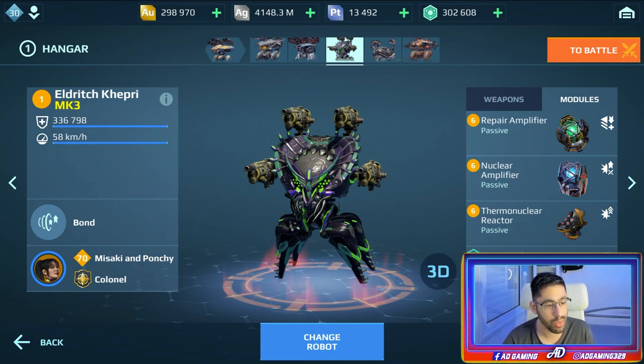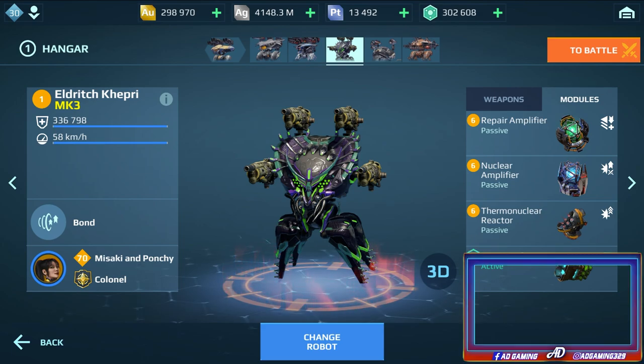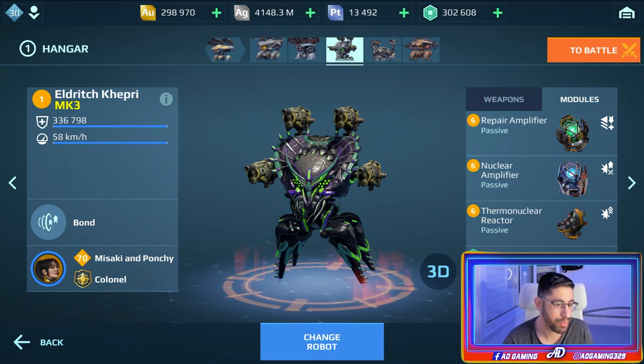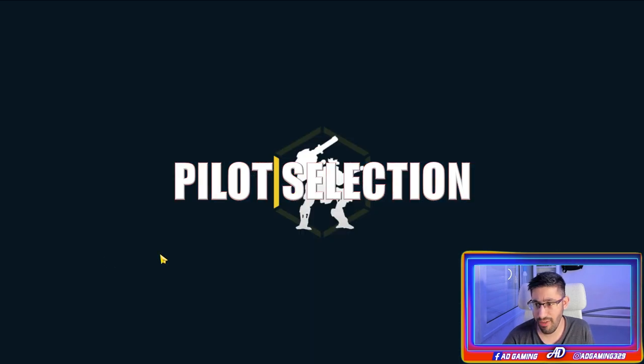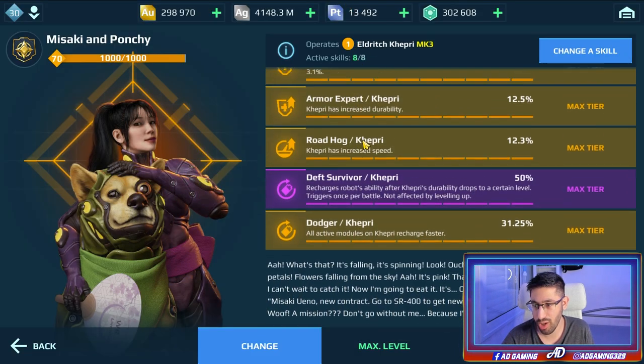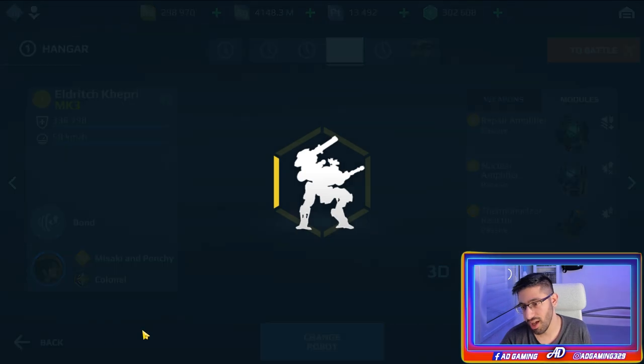I like to run Phase Shift on this — you can also use healing but it depends on personal preference. The best pilot for the Capri is Mizaki and Ponchi. While the ability is active, the Capri is immune to suppression and lockdown, so you basically have immunity versus negative effects.